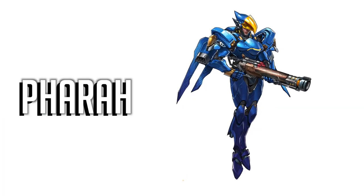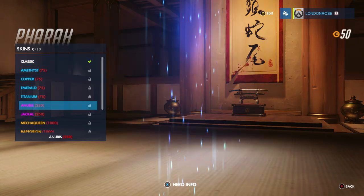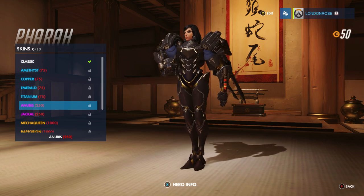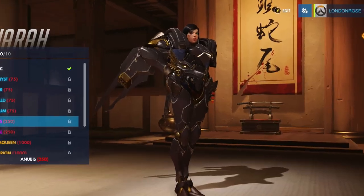By far, the coolest skin for Pharah is not one of the rarer ones, but actually the Egyptian god-themed Anubis. Being dressed as the dog-headed god of funerals, death and the afterlife means that not only do you get the coolest helmet in the game, but you also go around killing people in the most appropriate attire ever.